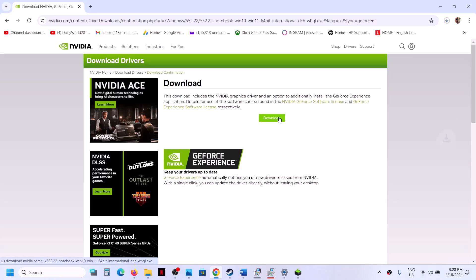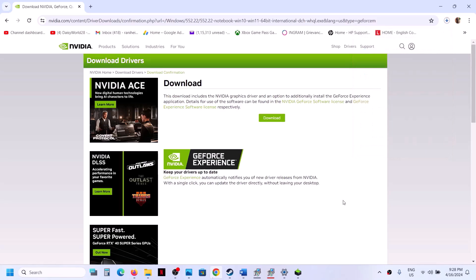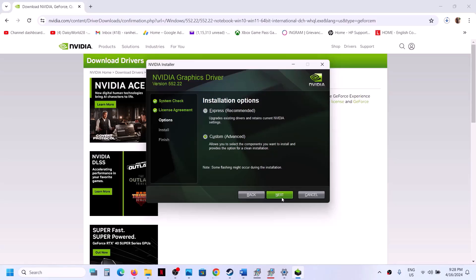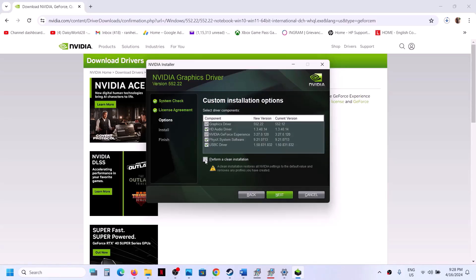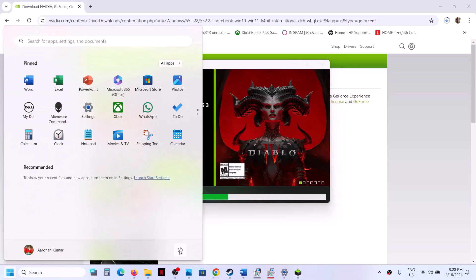Click Download, then click Download once again. Once the download is complete, run the exe file. You will see a screen — click Agree and Continue, then select Custom. Click Next, and put a check on the box which says Perform a Clean Installation. Make sure you check Perform a Clean Installation, then click Next.